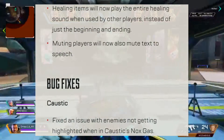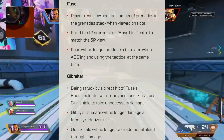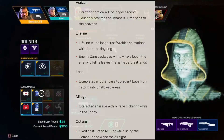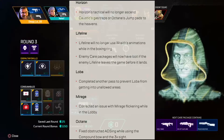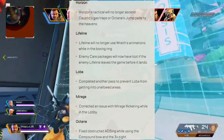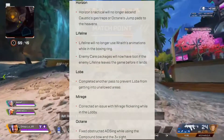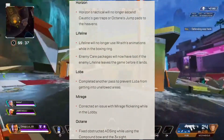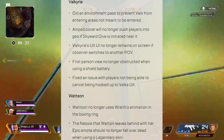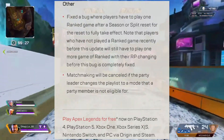Bug fixes: enemies not being highlighted in Caustic gas has been fixed. Some bugs for Fuse have been fixed, including his extra arm while aiming. For Gibraltar, they fixed bugs including explosives dealing extra damage. Horizon's tactical will no longer lift gas tanks and pads to unreachable spots. Lifeline's animation in the ring is fixed, along with care package loot persisting even if Lifeline rage quits. Fixed Loba's bracelet letting her go inside Olympus. Fixed lobby Mirage and Octane's spear aim with the bow. Fixed bugs for Pathfinder, Rampart, and Revenant, as well as Valkyrie and Watson. Finally, a ranked and matchmaking bug has been fixed.